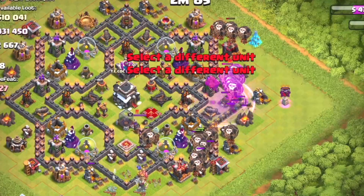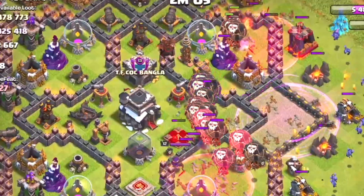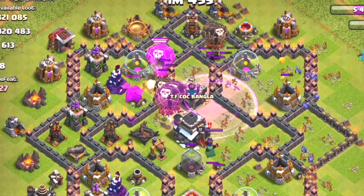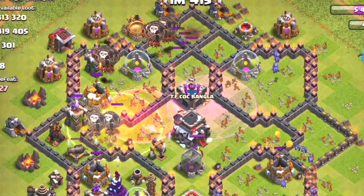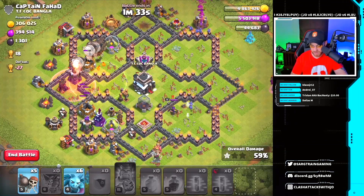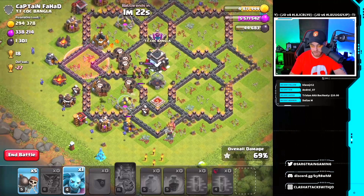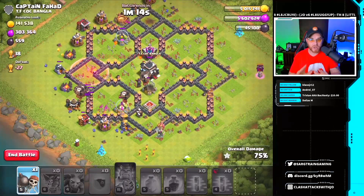Drop a rage spell, a haste spell, and another haste spell to get in on that wizard tower — we've got to get rid of it. Get some minions down to deal with the queen's location; she's putting a hurting on our balloons. Drop a rage up in that location, send the hound toward the final two air defenses, use a haste spell to carry the balloons, and drop a heal spell to power through. The queen is in the core, but we've got one haste spell remaining — launch the balloons into that air defense, take down the last wizard tower, and the minions finish off the queen. Goodbye queen! Balloons are greatly successful.